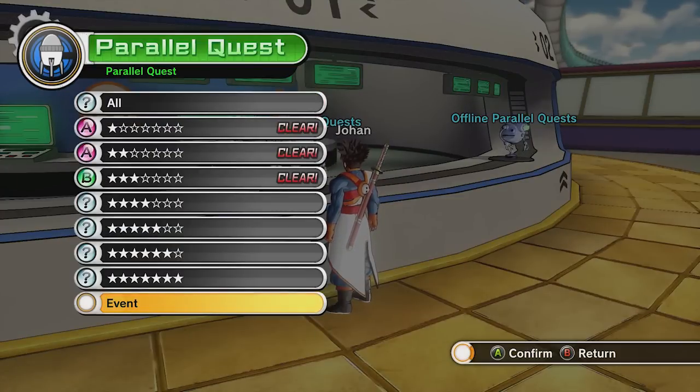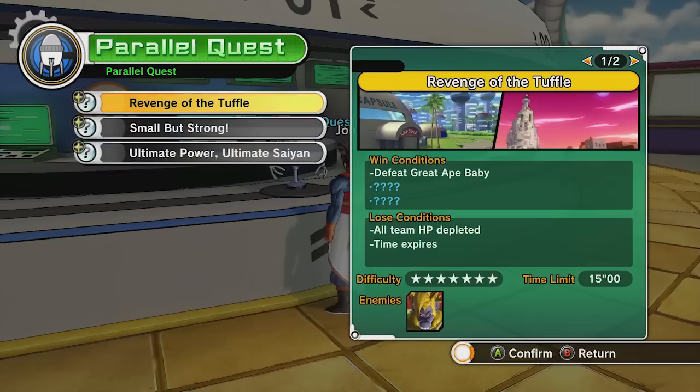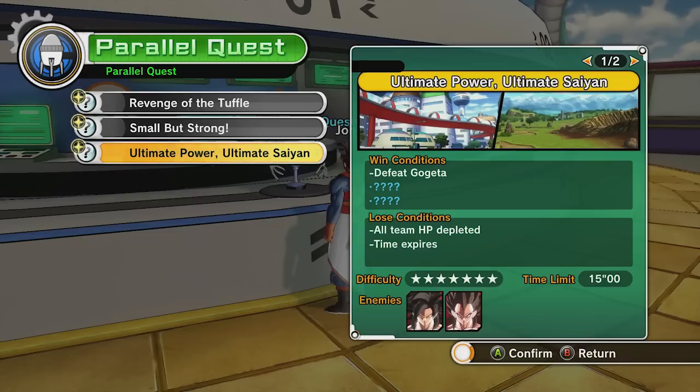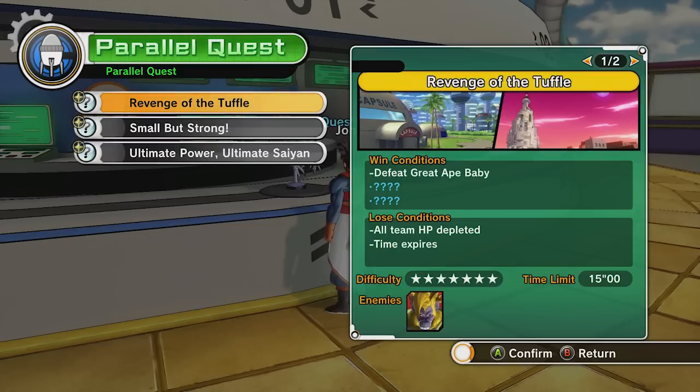Let's go into the event. We have three new parallel quests — oh wow, this is awesome! It's all GT related. Super Saiyan 4 Goku and Vegeta — defeat... oh, it's to be Gogeta! Oh crap, dude. Okay, let's just start out with Great Ape Baby.